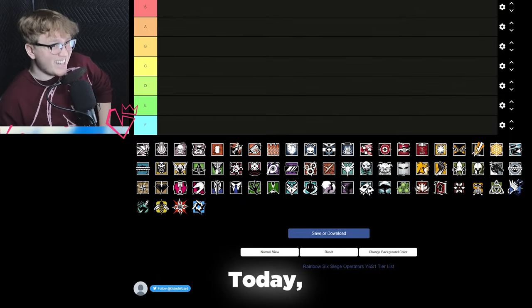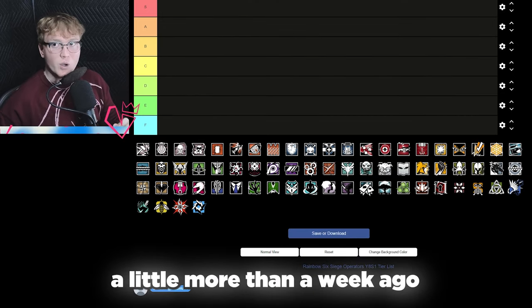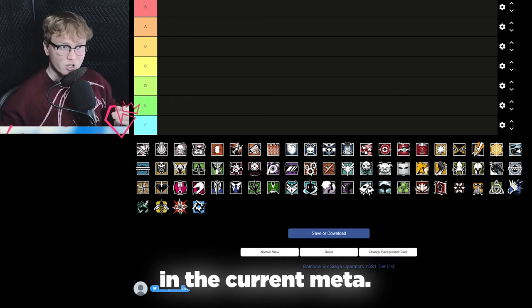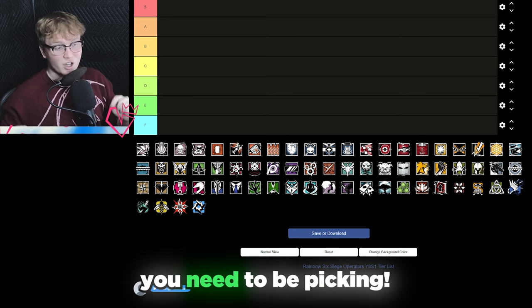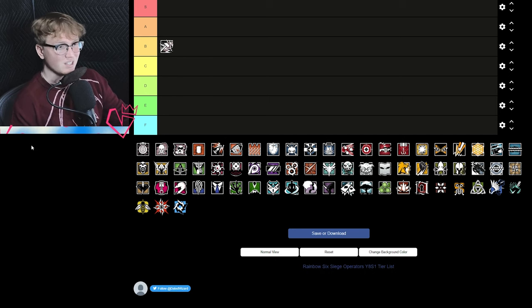Hey, what's up guys, it's Vexian here and today I'll be doing the definitive Operation Dread Factor tier list. The season dropped a little more than a week ago, so I've now formulated my opinion. I've played ranked enough to get a feel for where the operators are in the current meta. I'm going to inform you guys on what operators you need to be picking. This will also include Fenrir at the very end, so stay tuned for that.